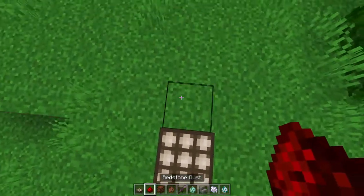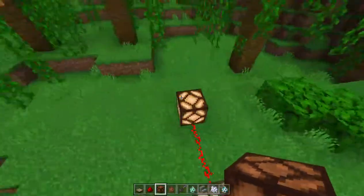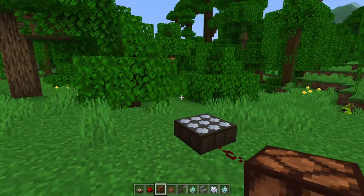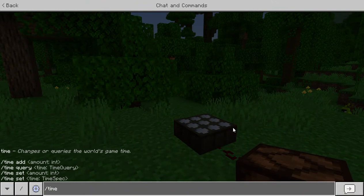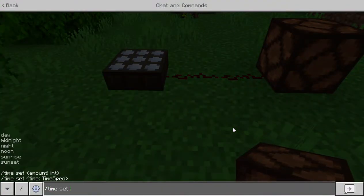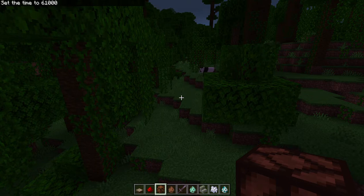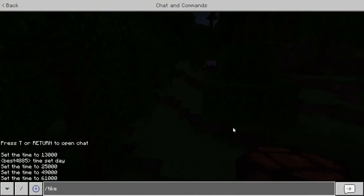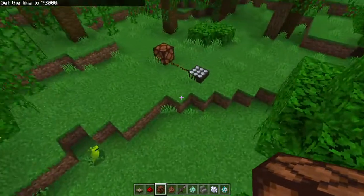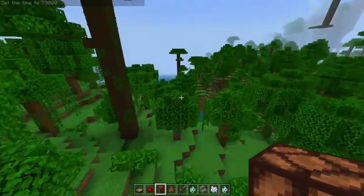So, while daylight sensors are used to detect the light of day and they put out a redstone signal, if you right click them again, they become a nighttime sensor. Then when the time becomes night, they will actually turn on. It turns off again during the day. This could be useful for creating your own little neighborhood where when it gets dark the lights turn on.